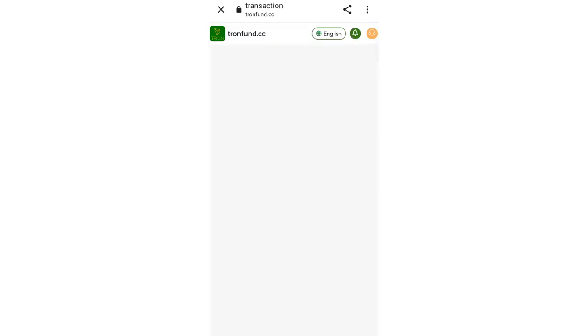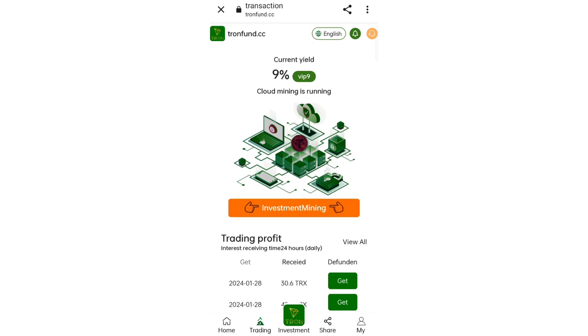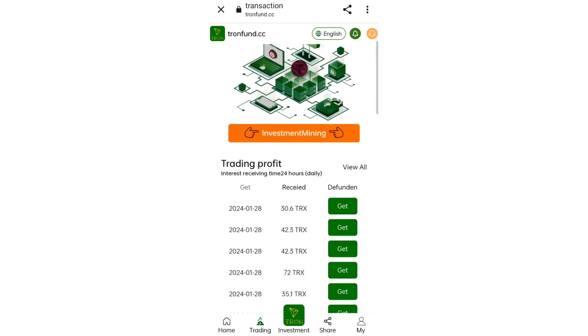To invest, click on Trading and you will see the investment mining phase. I am investing 990 TRX. Enter your amount, then enter your security password, click Confirm, and you can see on the screen that my investment has been successfully completed in mining. After 22 hours you can then collect your income manually and withdraw easily.